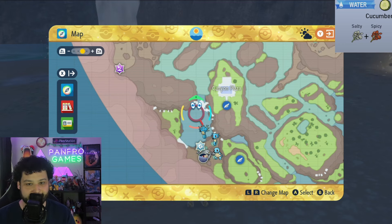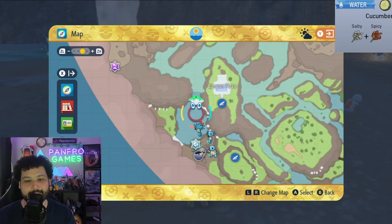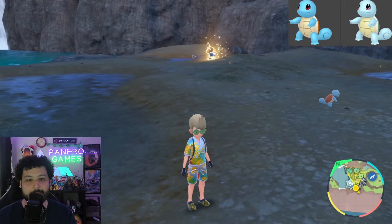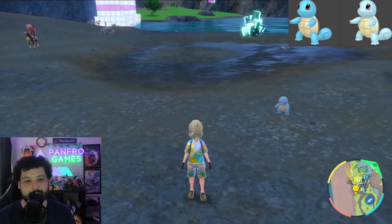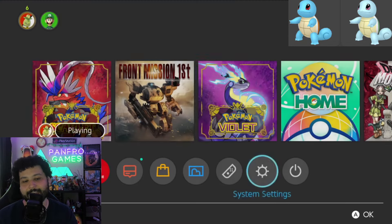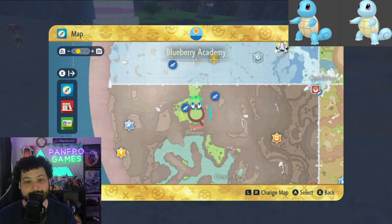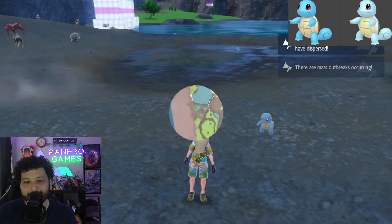Next up is Squirtle, and Water types are still pretty bad to hunt in the Indigo Disc. Squirtle only spawns in the lower water areas of the canyon, and you can't isolate it. This is 100% going to be a picnic reset slash mass outbreak method. Once you get that mass outbreak, hopefully it's in a good spot, and then do the picnic reset. I recommend using a Level 2 Water sandwich to definitely get that mass outbreak. Just stand in the canyon area and eventually get a good mass outbreak. Good luck.